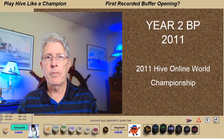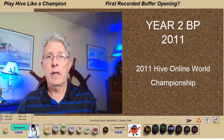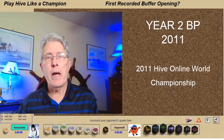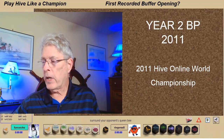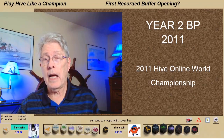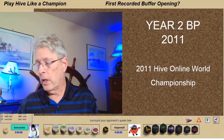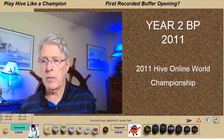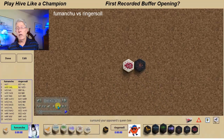In that tournament in 2011, typically if you won a game with black you probably would go on to win the match, and that's what was happening here — Fu Manchu and I playing in the semi-finals. This is game eight; going into this game we're tied at three and a half. Fu Manchu got a draw in game three playing black, so he had the advantage. Back then you had to win by two. Fu Manchu and I were both notorious for taking a long time in our games, so I knew I was going to have to do something different — and I did.